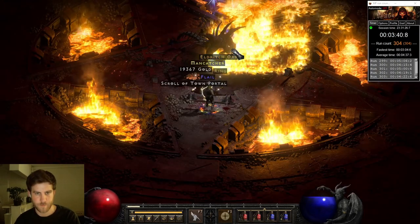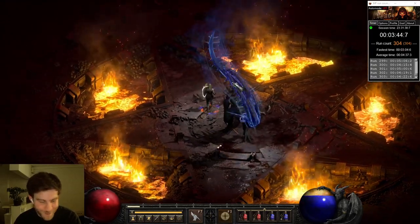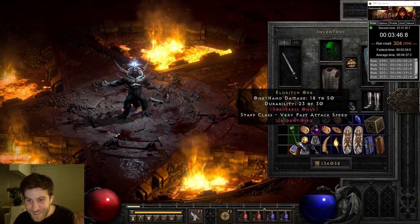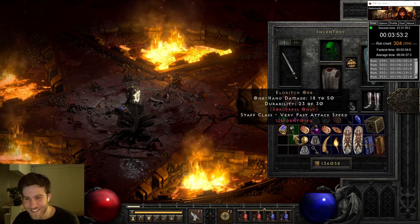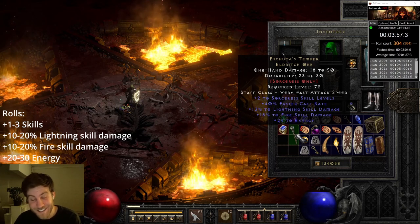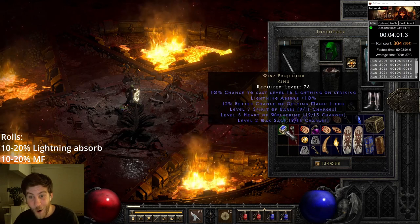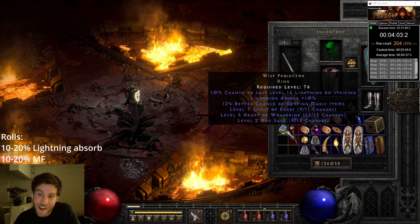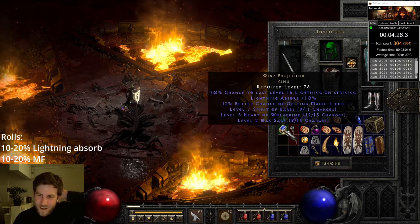But this was far from all this run had to offer — a unique ring and an Andariel's Visage! Which one first? Let's do Andariel's first. Two — bugger. Decent on the fire damage. And... Wisp Projector! I haven't found one of these yet on ladder. I don't think I've found one on single player either. That's a really nice find.